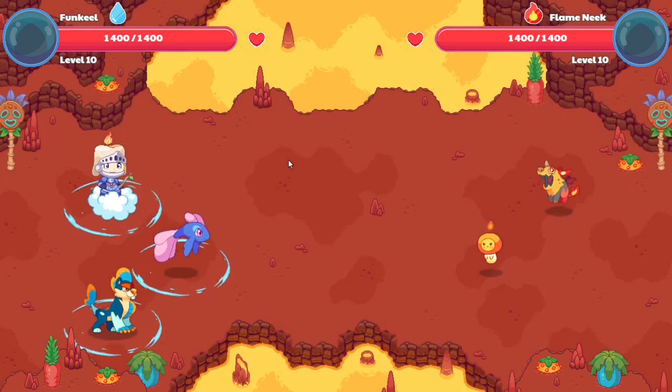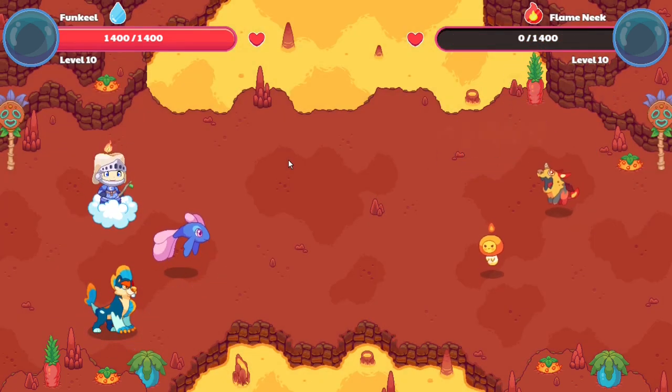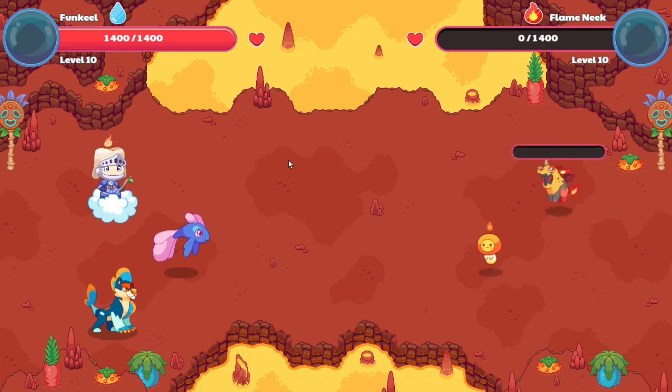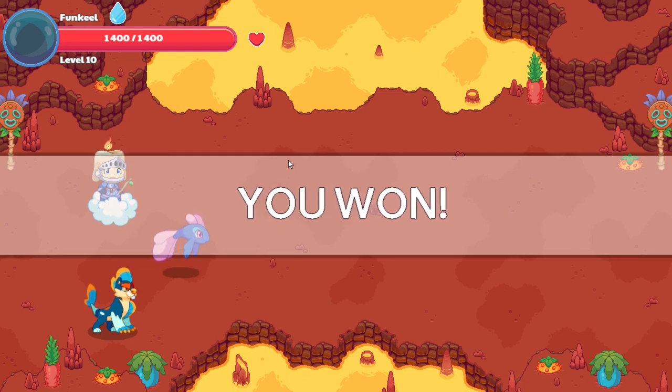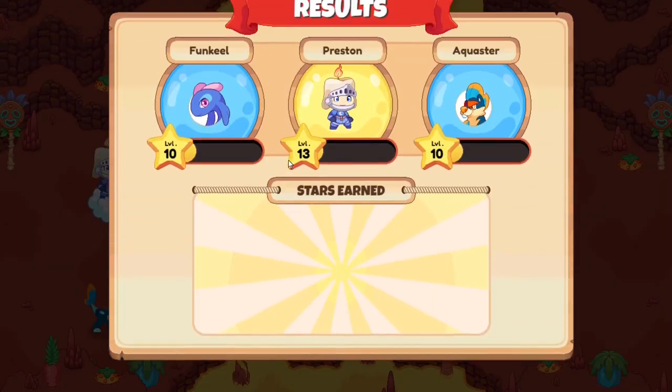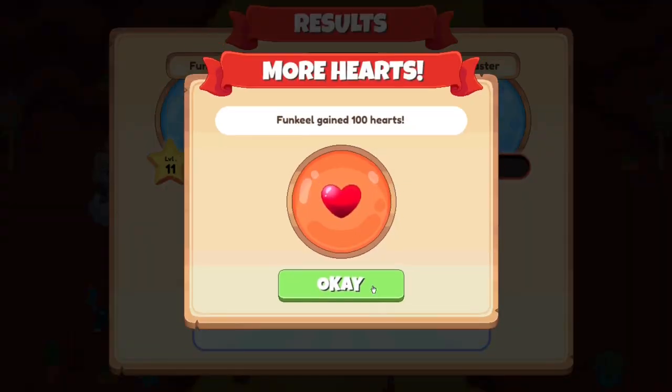It seems like Prodigy did something about this where the damage doesn't happen immediately after the spell touches them — it takes some time. Because I value time, it starts getting on my nerves when it takes too long. It seems like the wizard had enough to level up as well.